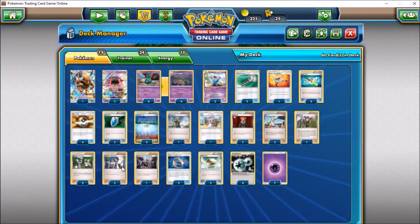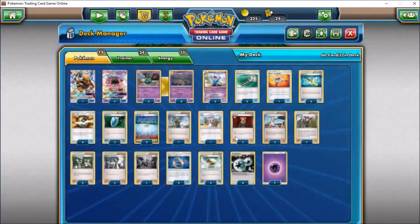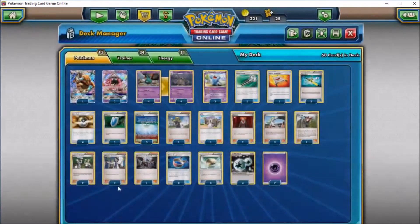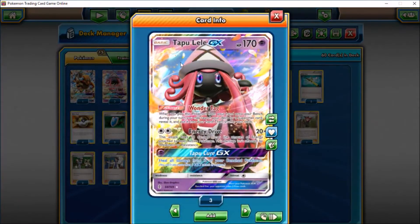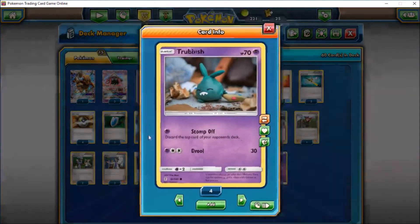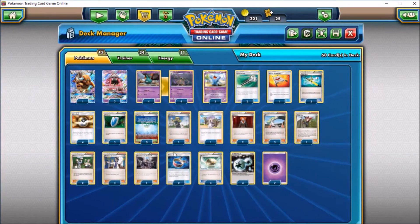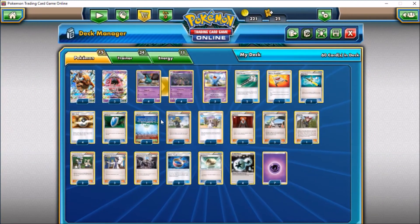For supporters we have Professor Sycamore — the best draw supporter in the game in my opinion — three N, and one Lillie as draw supporters. We run two Pokemon Fan Club instead of Brigette because Brigette doesn't work with Tapu Lele. Fan Club lets you search for up to two basic Pokemon, so you can grab a Tapu Lele and have a supporter ready next turn, or grab a couple Trubbish to get your board set up.